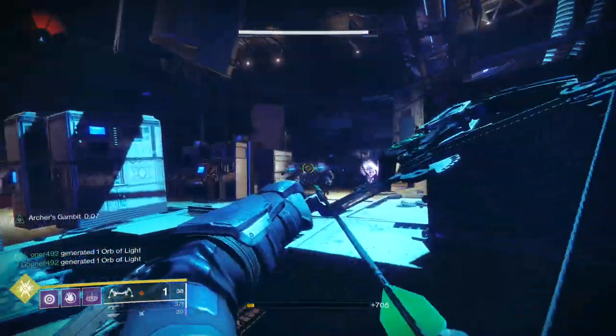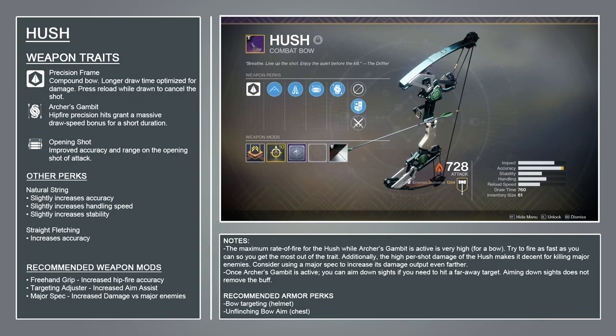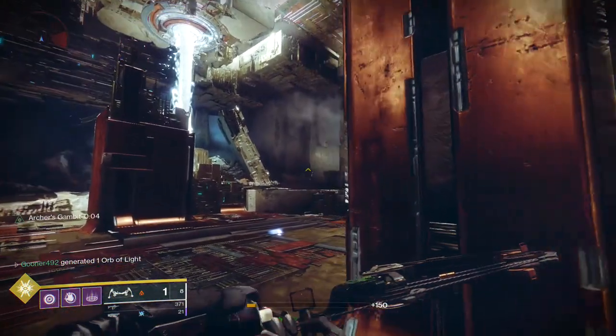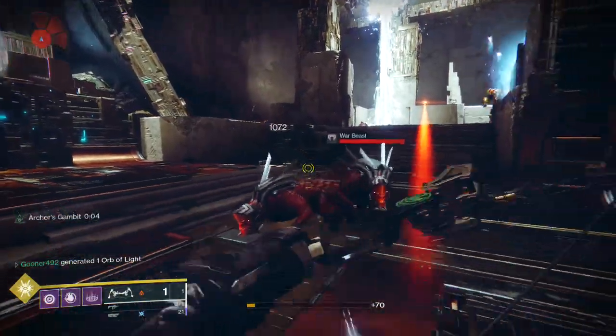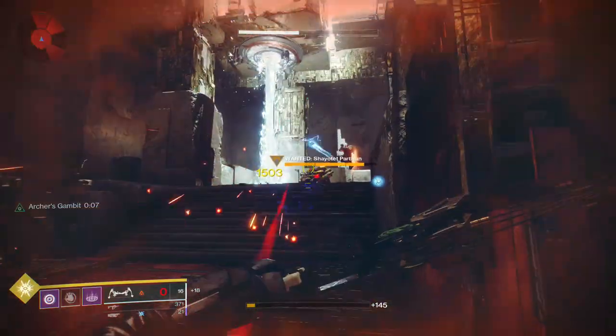Sadly, despite how good Archer's Gambit is, the Hush isn't a masterpiece. The second trait is Opening Shot, which increases the accuracy and range of your first shot of combat. I understand the logic — Opening Shot makes your first shot deadly accurate to ensure Archer's Gambit gets triggered — but consistency is more important for this weapon. I'd much rather have hip-fire grip as a trait instead, since it increases the accuracy of all hip-fire shots. The freehand grip mod is almost as good, so you can compensate, but this bad decision will always be a blemish on the weapon for me because it limits my choice.